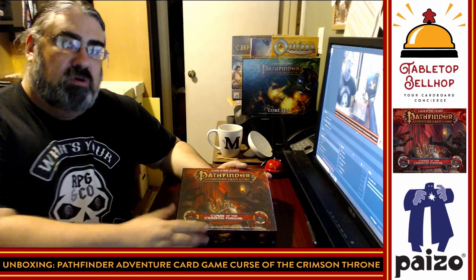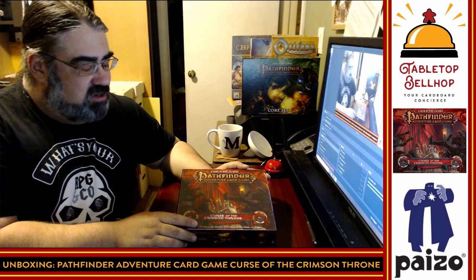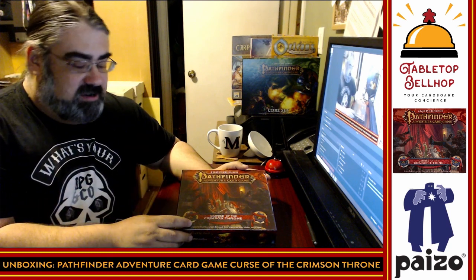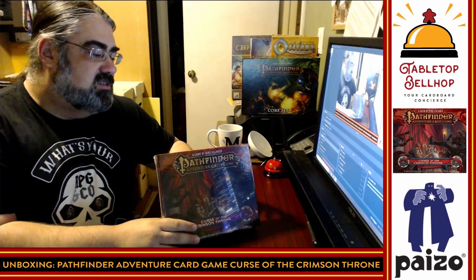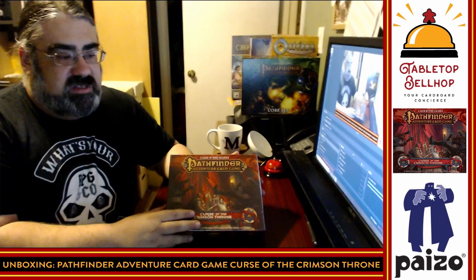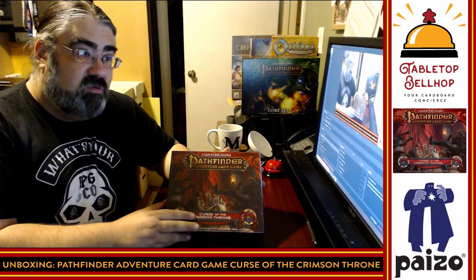Hello and welcome to a Tabletop Bellhop Cardboard Coat Check. Tonight we are checking in the first adventure for the Pathfinder Adventure Card Game — the Curse of the Crimson Throne Adventure Path — the first released expansion pack for the Pathfinder Adventure Card Game Core Set. This is the new second printing released in 2019. Today we are going to take a look at this, we are checking this in, and before I can add it to my collection I need to open it up and see what's inside.